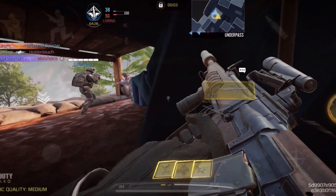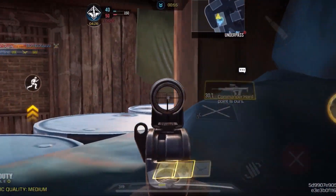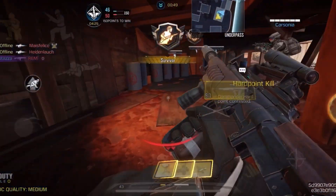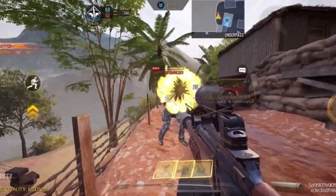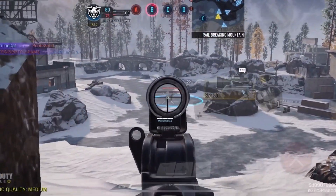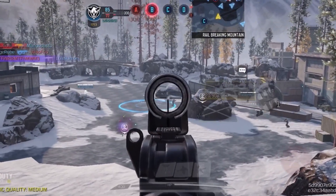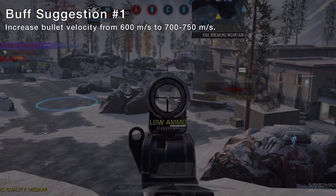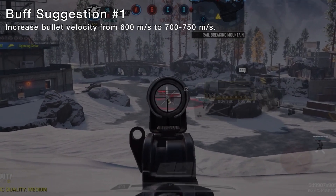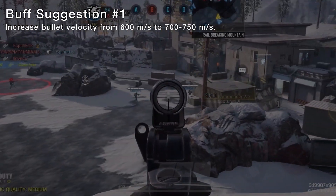Since the EM-2 is a new weapon, it may be a little early to judge its relevance — is it popular because it's new, or is it just that good? It is similar to its fellow slower 3-shot ARs like the Man of War and ASM-10. Neither are meta, but because the EM-2 is not a hitscan weapon like them, it tends to struggle at mid to longer ranges. I think it needs some minor buffs. Mobile's Krig 6 has a faster bullet velocity compared to its Cold War counterpart, and so I think the EM-2 should as well — 700 to 750 meters per second would do just fine, and make its ultralight barrel more usable.